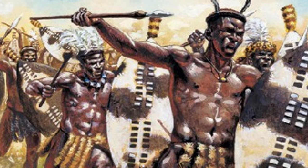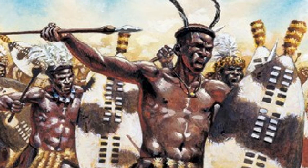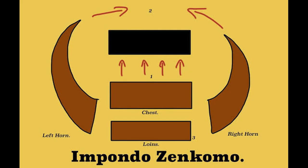The Zulu warriors were trained rigorously, discarding their sandals in order to run barefoot, which enabled them to move faster and improve their stamina. This helped them in their frequent exercises with encirclement tactics. The Zulu fought aggressively, utilizing an offensive pincer formation known as the Impondo Zankomo, or Horns of the Bull. This formation would consist of four different groups of Zulu regiments: the left and right horns, the chest, and the loins.